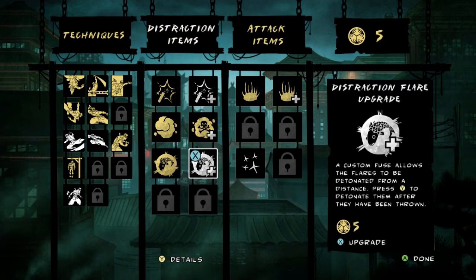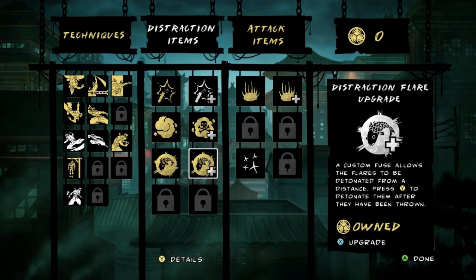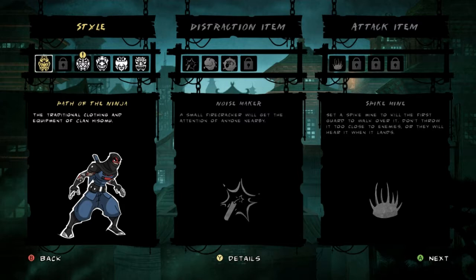I think I go ahead and buy something else — the Distraction Flare upgrade, which allows you to turn them on when you want instead of them exploding on contact.